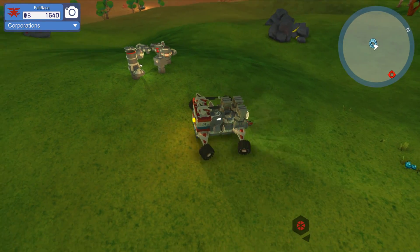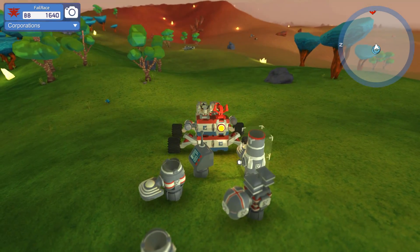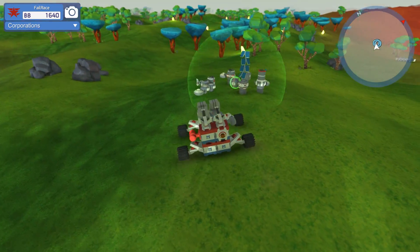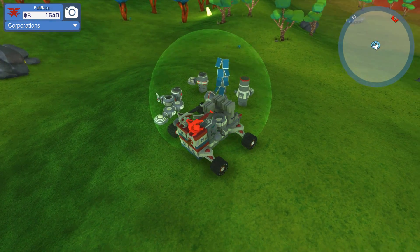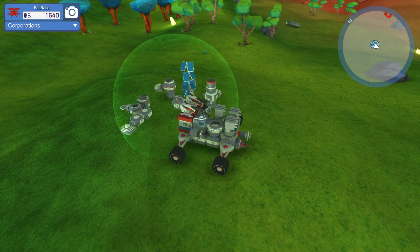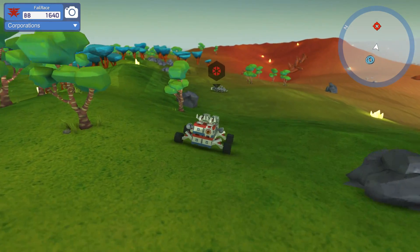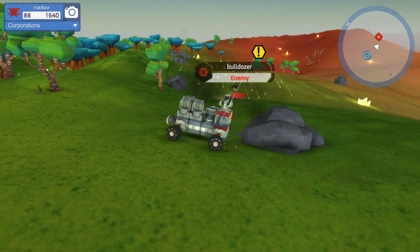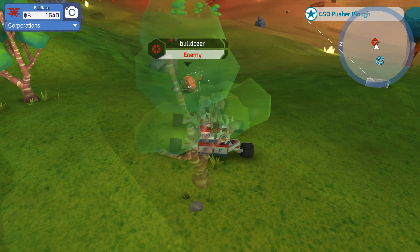I'll hang around here until we get the repair bubble up. That thing over there looks slightly dangerous but perhaps not quite as much. The power thing is going up - we can park in the repair bubble. Please fix all of the bits that are hurting, which is quite a lot because the bloody Venturi cars are too fast. Looking at these basic vehicles that start around the spawn area - look at how weak they are compared to my rain of bullets! I just tore it in half!